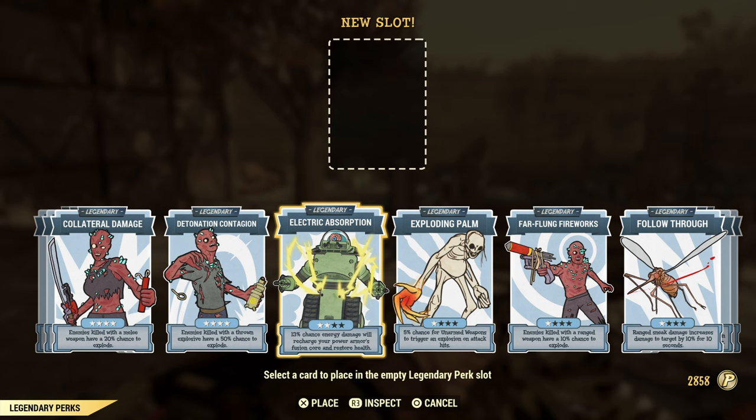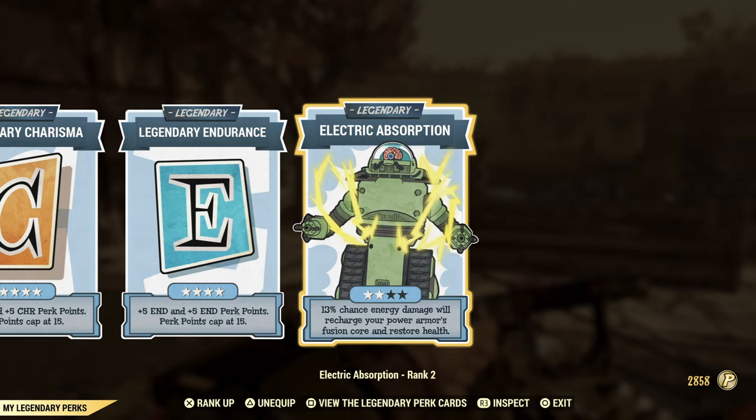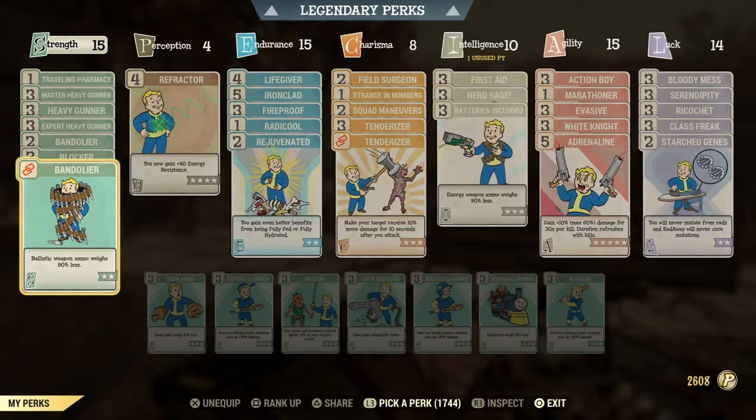You can also get a fusion core recharger from a bundle on the Atom Shop, but I wouldn't recommend buying it — you can get more than enough fusion cores just doing the power plant method I'm showing. Electrical Absorption gives a 20% chance that energy damage will recharge your power armor's fusion core and restore your health. I've heard it's extremely useful, though I haven't tried it myself.